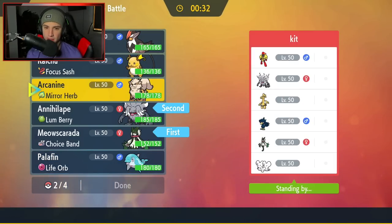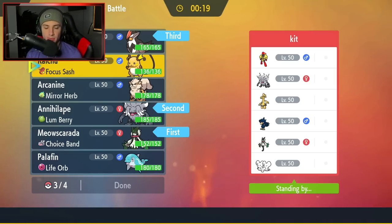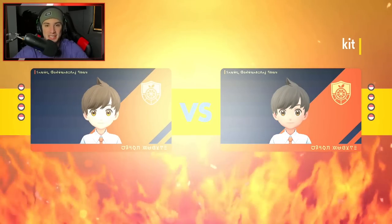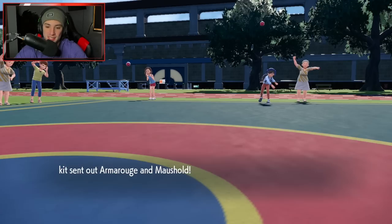I'm going to go Annihilape alongside Meowscarada and then bring Raptor in the back end. I could definitely lead Raptor, but I really like this lead. I'll bring Arcanine as my final — it's super effective onto that Gholdengo and gets work done onto Annihilape. I know Intimidate will pop Defiant, but we have that Mirror Herb for that instance. That first battle was too easy — just dropping Brave Birds, hitting hard with Knock Offs, and getting after the battle that way.